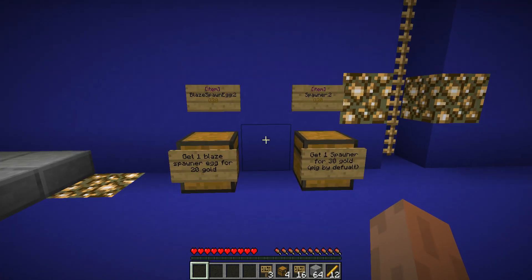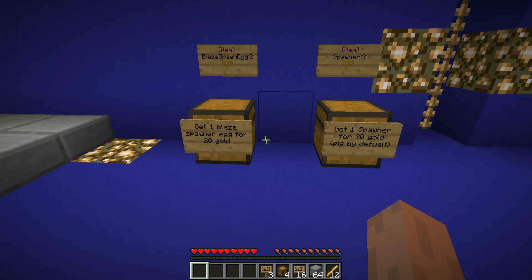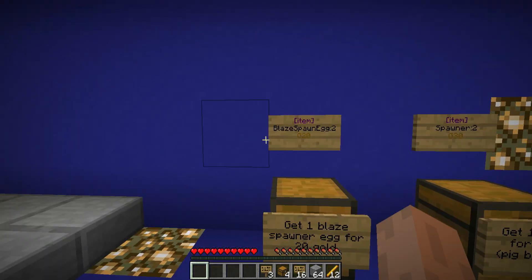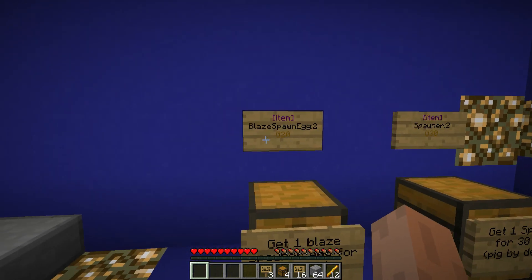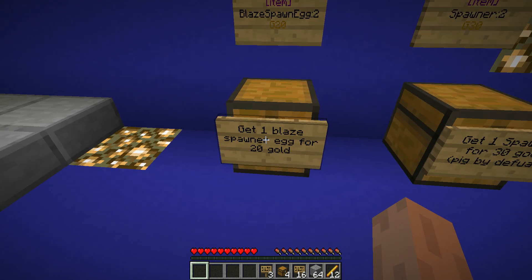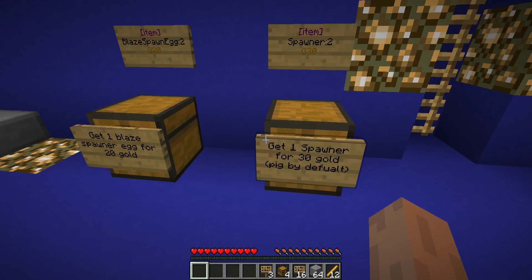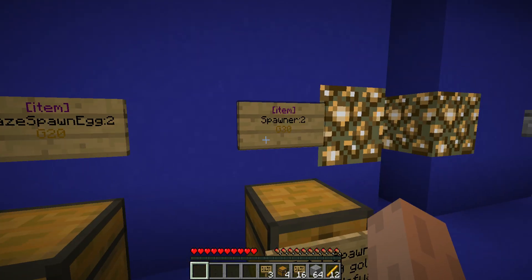What's up YouTube, today I'm playing EarthMC and I'm gonna be showing you how to make trade sign shops on the new EarthMC. Here are two examples I already have: you can get one blaze spawner egg for 20 gold and one blaze spawner for 30 gold.